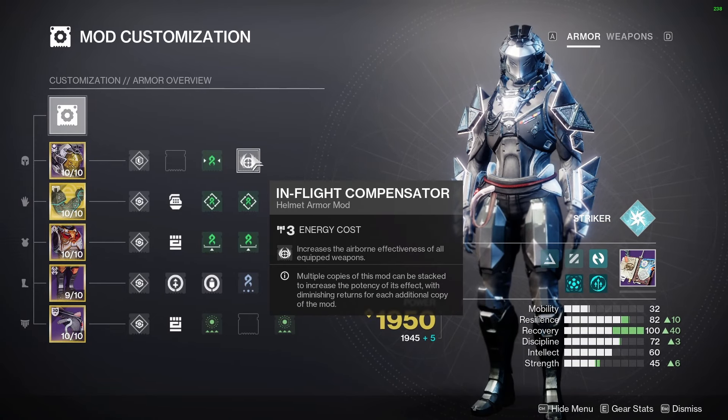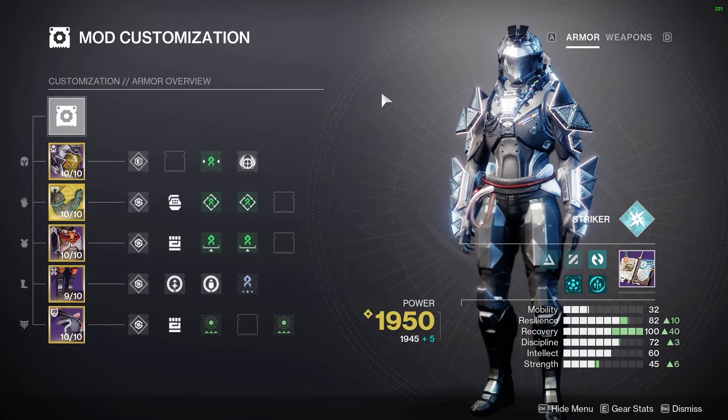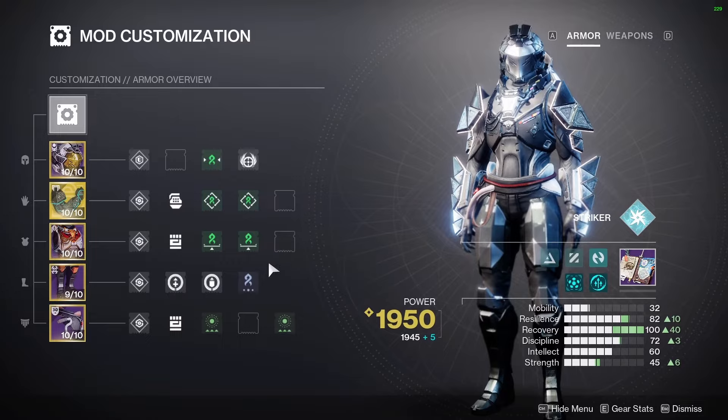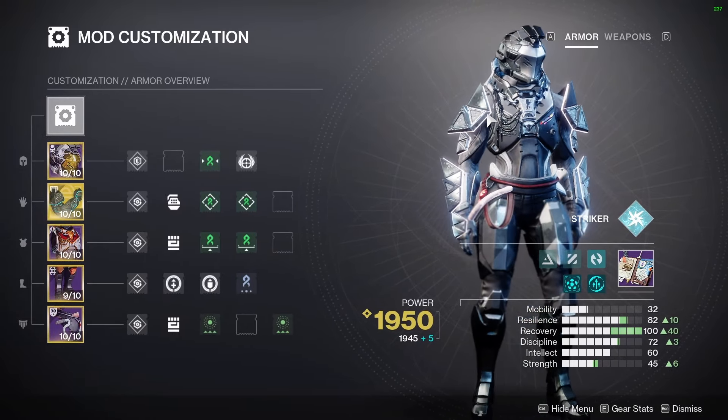So I ran it with In-Flight Compensator — this is the new Airborne Effectiveness mod, and it does give a substantial amount. So: 1 Strand Targeting, 2 Loader, 2 Unflinching, 1 Surge. That 1 Surge you can activate by getting 1 melee hit on a Guardian.